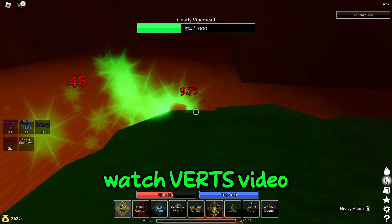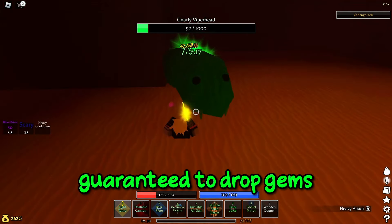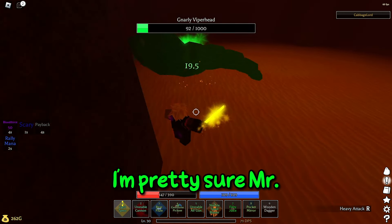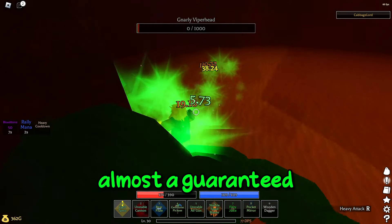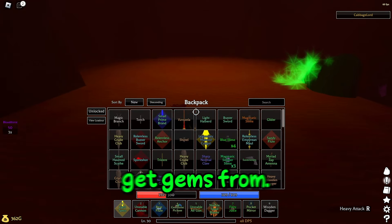But if you watch Vert's video and you fight something like the mondo old fart, I'm pretty sure it's guaranteed to drop gems — might just have to mess around with that. I'm pretty sure Mr. Normal has almost a guaranteed gem chance, because I've killed him many times and he drops gems very often, so that's another boss where you can get gems from.